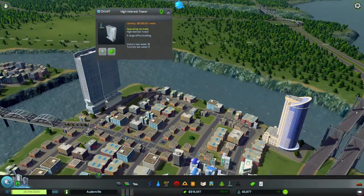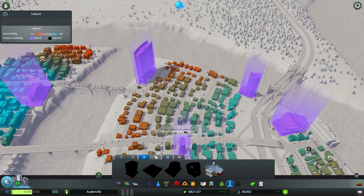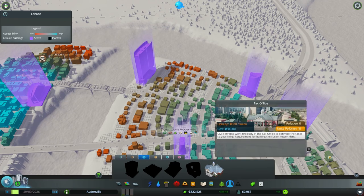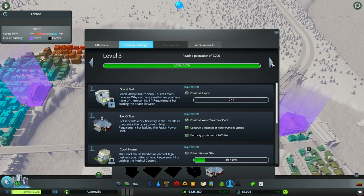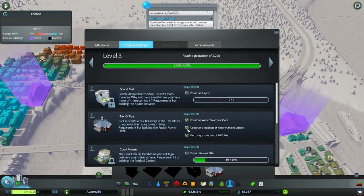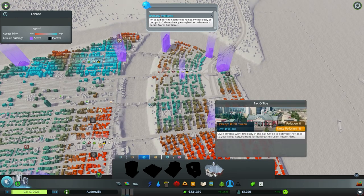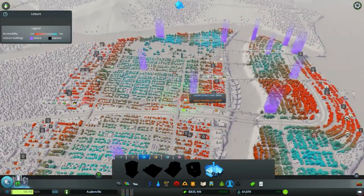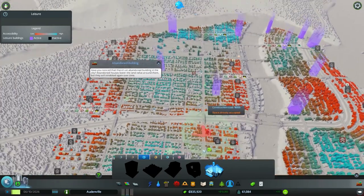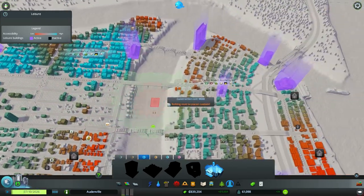I wonder if there are any more unique buildings I can unlock here. What's this? A tax office. How did I unlock that? Tier 3 — contract a water treatment plant, three instances, get enough electricity. Those are weird requirements. Tax office — optimizes taxes to your liking. I don't know if this actually makes people happy, because living next to the tax man is not usually a good thing. I could build a tax office in the Commerce District, or maybe the Office District makes more sense.